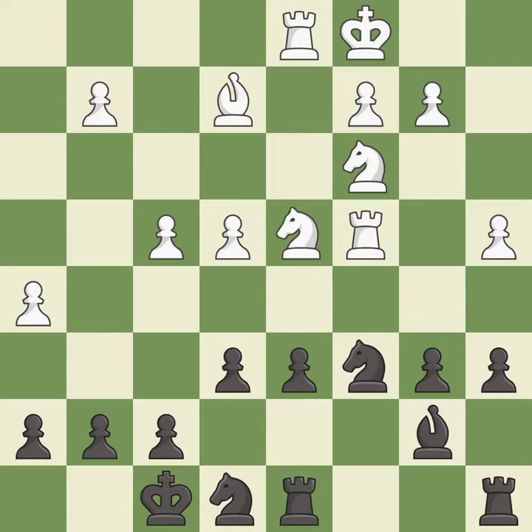This offers to exchange pieces of equal value — it is best. This protects an under-defended knight that is under attack — it is best. The game is still close to equal, but white lost their advantage — it is an inaccuracy.